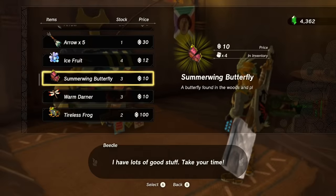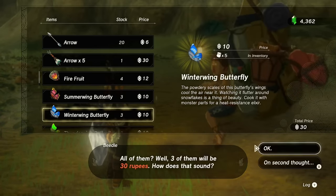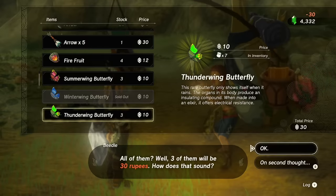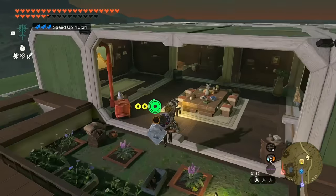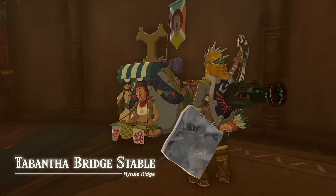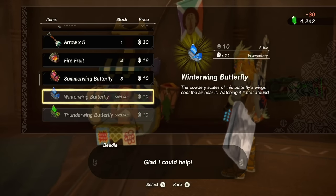After finding the beetle vendor who has winterwing butterflies — and also thunderwing butterflies needed shortly — place a travel medallion and head back to sleep until the next day to restock. Sleeping until morning again ensures a proper reset, and the vendor restocks. If you only needed the winterwings, the Lake of the Horse God is another reliable option.